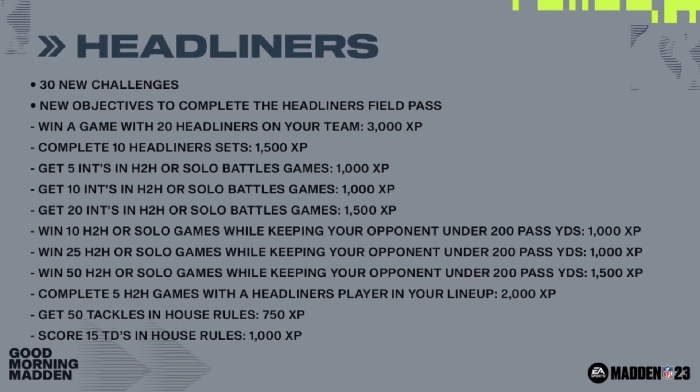You can pause the video to see what's going on, but essentially just get 20 interceptions in head-to-head or solo battles and you'll get some XP, as well as hold your opponent under 200 passing yards for some XP there as well. All in all, you're looking at over 15,000 XP for your field pass right here on the screen.